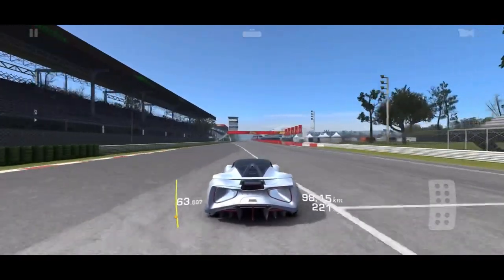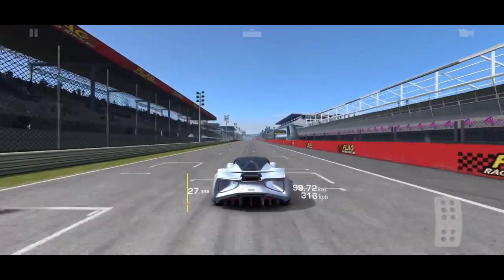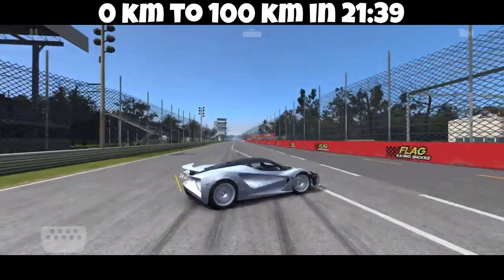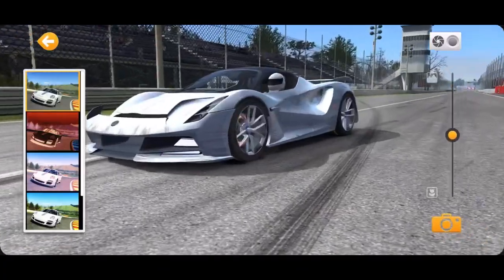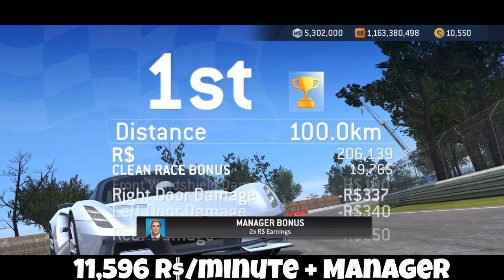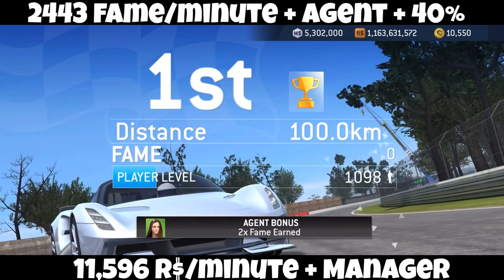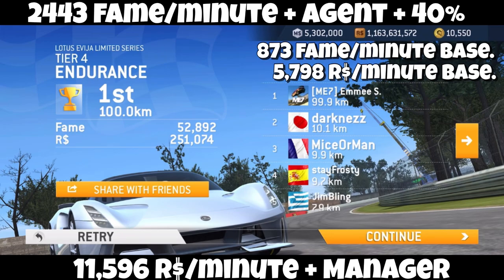We're going to warp ahead as I come to the finish — freezing it right as I'm hitting 100 kilometers. 21 minutes and 39 seconds from green light to 100 kilometers. I was earning $11,596 per minute. That is with the manager — and 2,443 fame per minute with the agent and 40% bonus fame. The base rate numbers are right there. Please like, please subscribe. Thank you so much for joining me today.